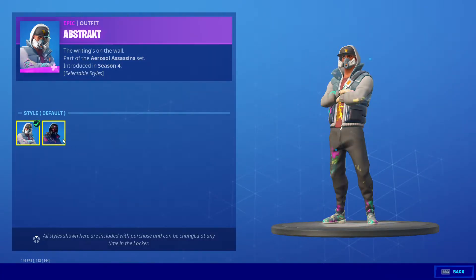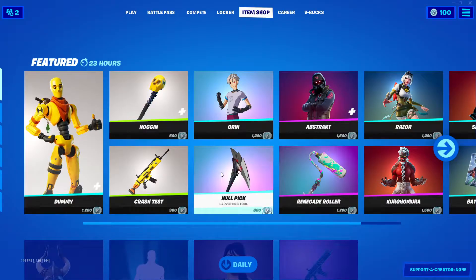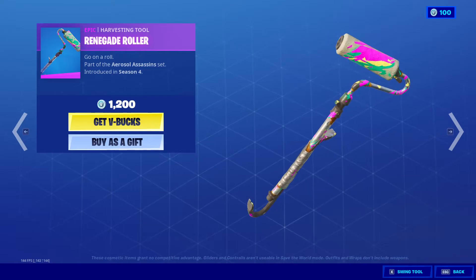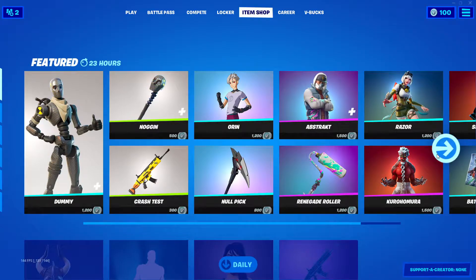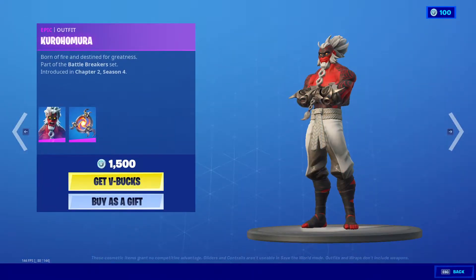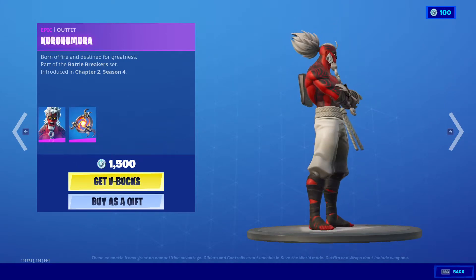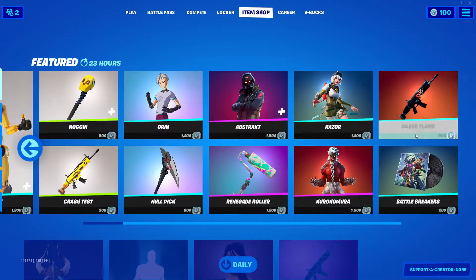Abstract — pretty OG skin but not OG anymore. That's pretty cool. Abstract Assassin. We got the Renegade Roller, which actually sports paint every time you roll the razor. Nice looking skin. Cold Crow — I can't really say what I'm thinking, but it's looking fire. I like that back bling.